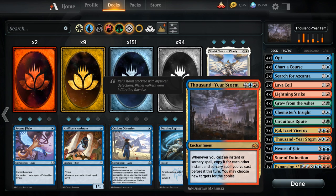Then we've got three copies of Thousand Year Storm, which is our build-around card. Four copies might be a little overkill — we do have quite a bit of card selection, so we can still find our Thousand Year Storm when we need it. It's not really necessary to have more than one copy in play, since one copy is usually enough to win the game.